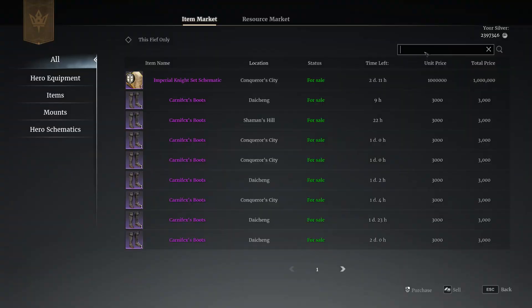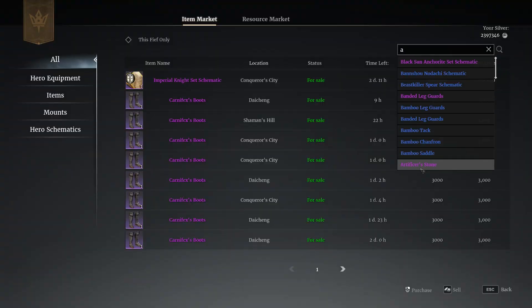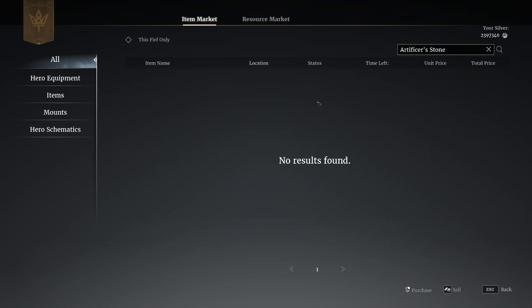The next one is the auction house. You have to get very lucky to find them — these are unbound artificial stones. There's never really any on there, but I've found a few sometimes. It's worth a check once a week to see if you can get lucky.